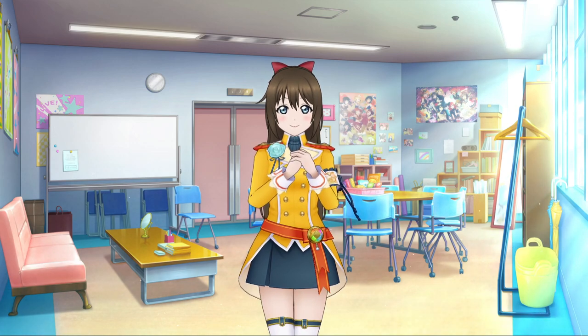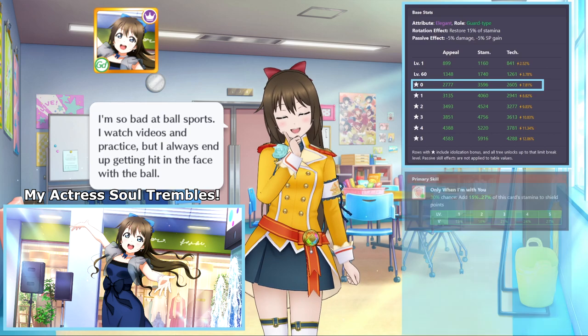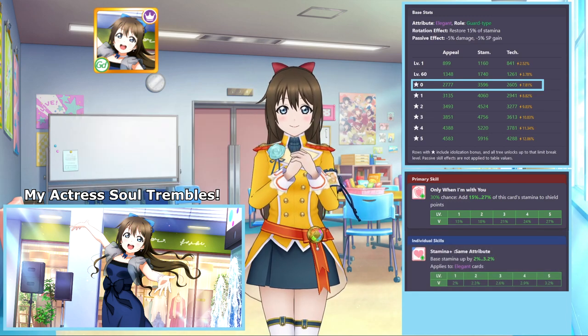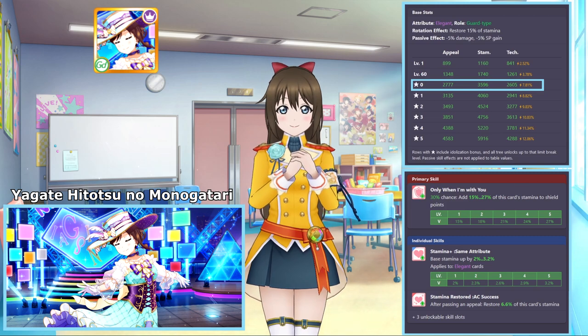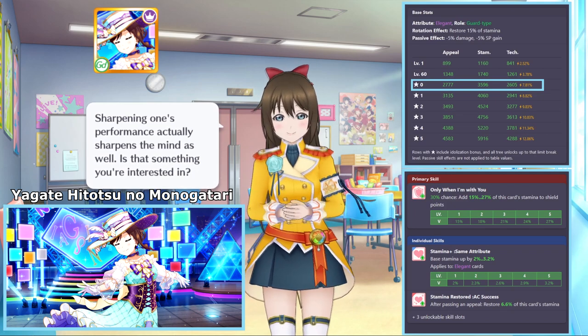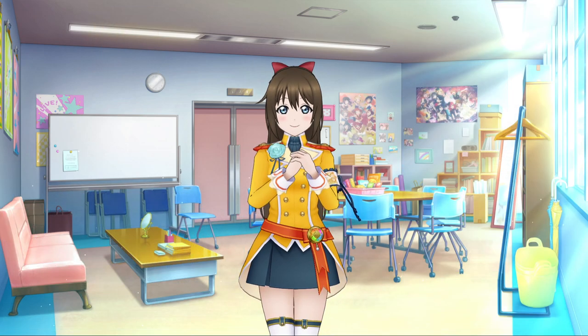The other SR you can get is the Yagate Hitotsu no Monogatari Shizuku. Shizuku is an elegant attribute card with card typing, and her highest stat is stamina at 3596. Her card skill grants a shield equal to 15% to 27% of her stamina value, her passive increases the base stamina of elegant attribute cards by 2% to 3.2%, and her show ability restores stamina equal to 6.6% of her stamina value, guaranteed to activate whenever an appeal chance is cleared. I would consider this Shizuku to be the best card you can get this event, and whenever the SR is better than the UR, it's quite tragic. Shizuku is a shielder with guaranteed heals from her show ability, putting her on the premium list of shielder cards. She makes for an excellent defensive card for DLP elegant attribute songs, though ironically she can't be used for her own third solo song since that's natural attribute instead.